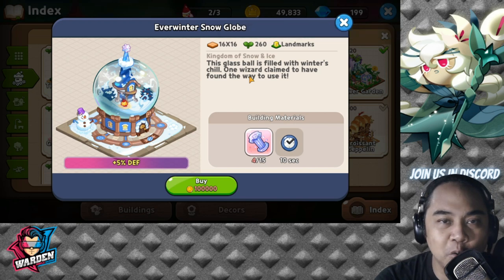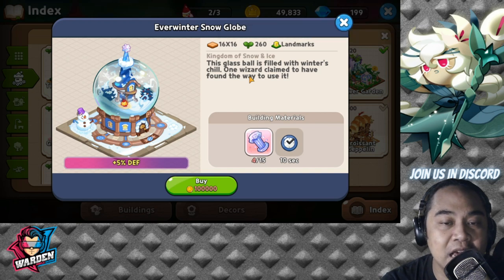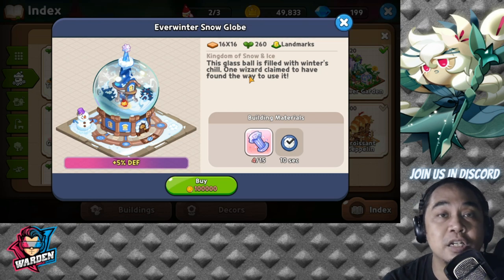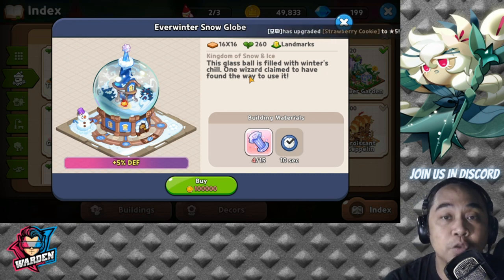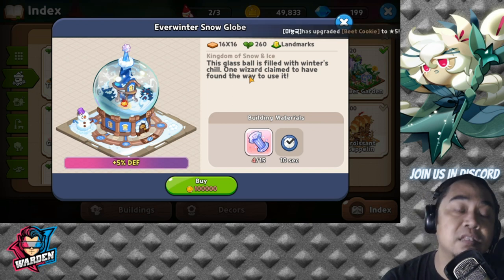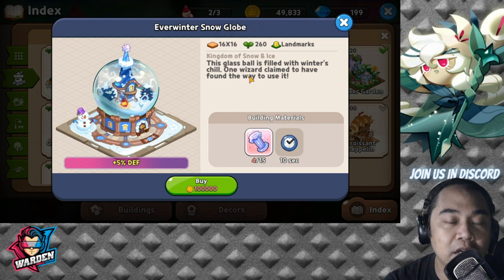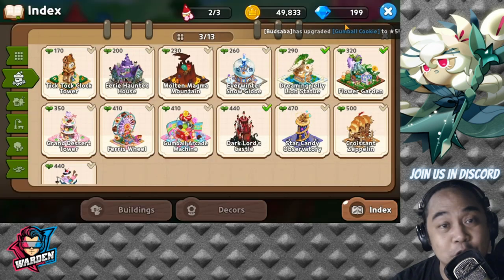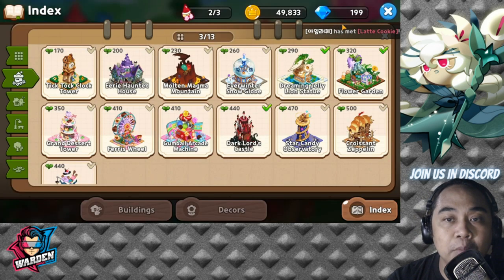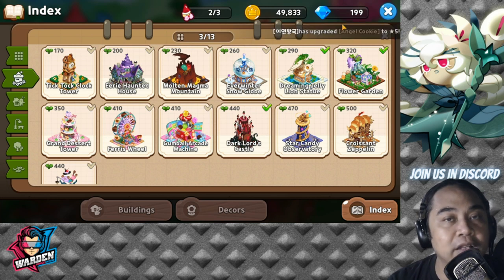For number two, I would go with the Everwinter Snow Globe. This can be bought with gold — 100,000 gold — and it initially gives a plus five percent defense to all your cookies. It's a must-buy, though building materials require saving up. The Everwinter Snow Globe is second only to the Tick Tock Clock Tower, and both of them are bought with gold.